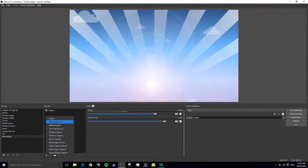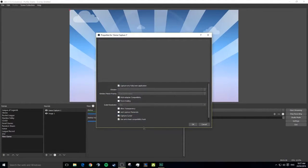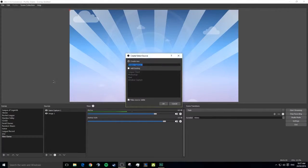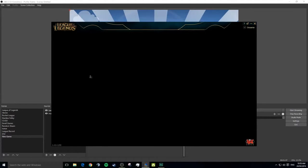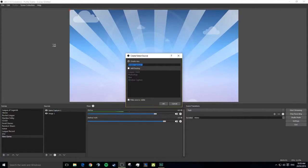Next we're going to do Game Capture — full screen game capture. You don't have to try to move any of this around. Say you're playing something like League of Legends and you've got a client — you've got kind of a client, I'll just open that up actually. You've got a client, and what's going to happen is you're going to have something like this when you're in queue or going through the shops or editing masteries or runes.